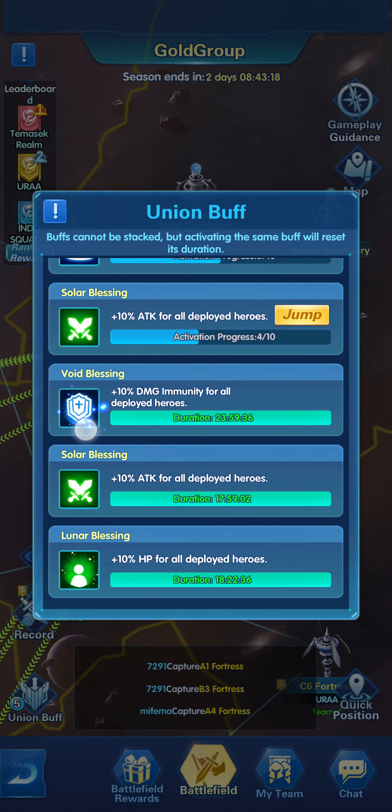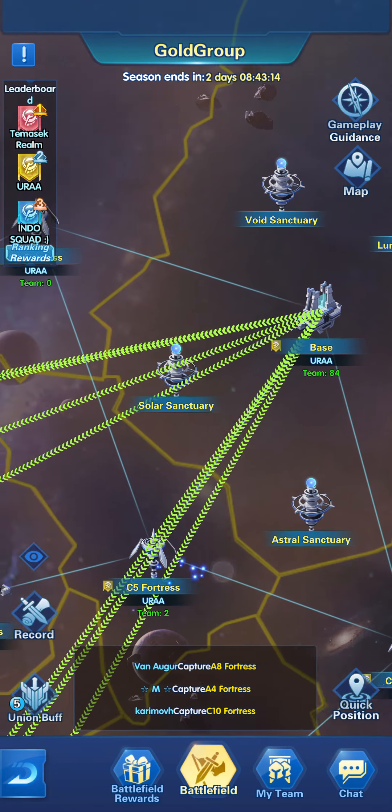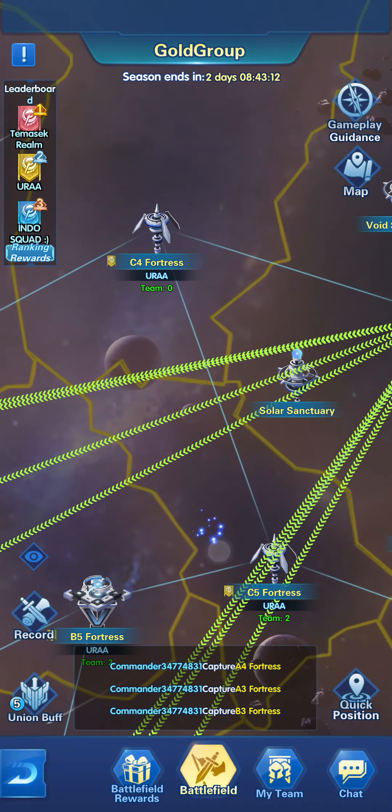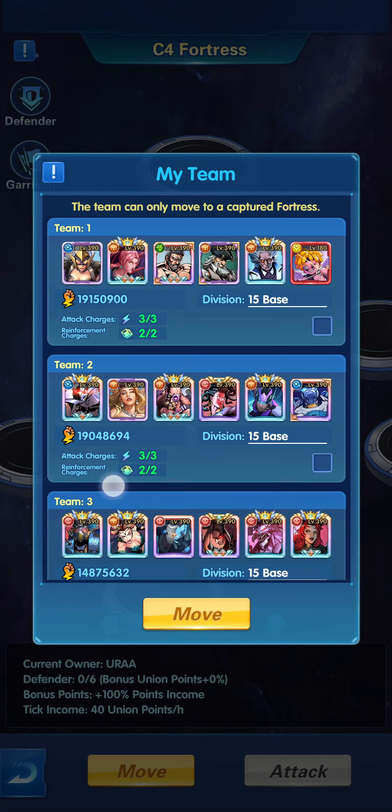The plus 10% damage immunity will help reduce the damage you take when you fight. Now since there isn't any player in this fortress, I'm going to move one team here so it's not empty.